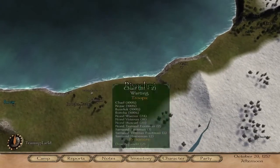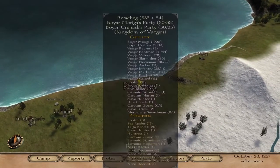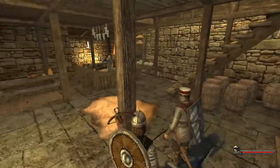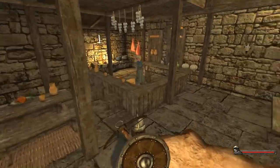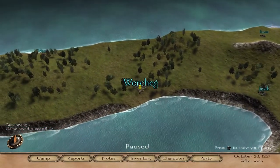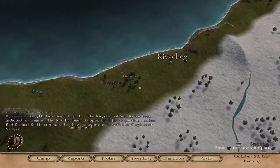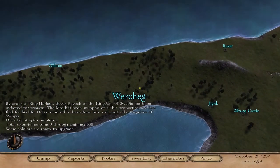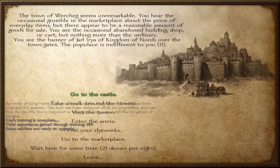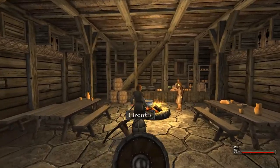Ransom brokers are found in big cities — the same ones where you buy your businesses — but they'll be in the tavern. Sometimes a city won't have a ransom broker, and that's just the way it is. Do the same thing as with the arena guy: wait a few days and there'll probably be a ransom broker somewhere. Let's check here — a ransom broker, there we go.